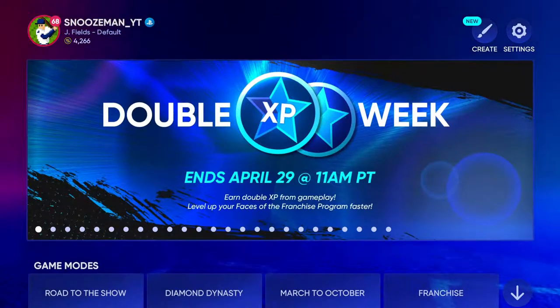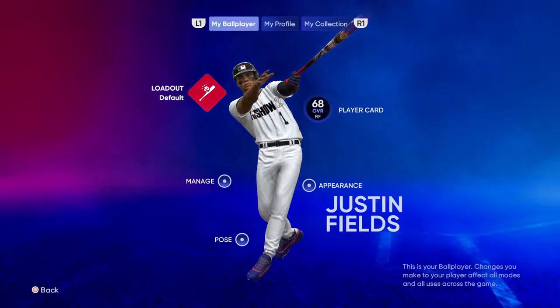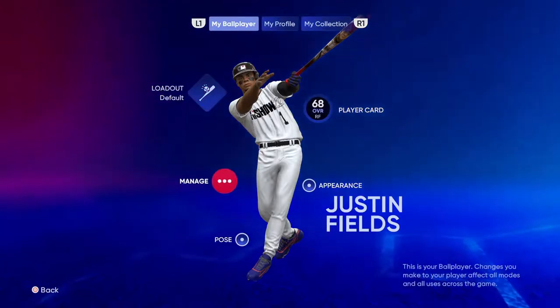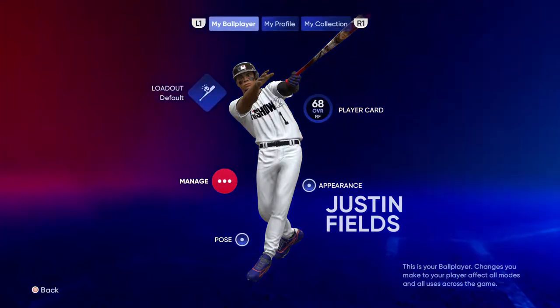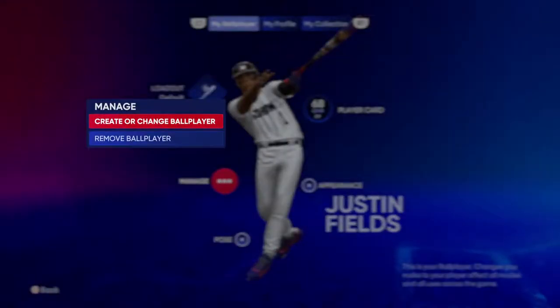Let's go ahead and hop into it. Let's go ahead and hop right here in the top under my logo. As you guys can see, I have my main ball player created right here. We can go into manage, create, or change ball player and we can flip through these. There are 10 different slots.